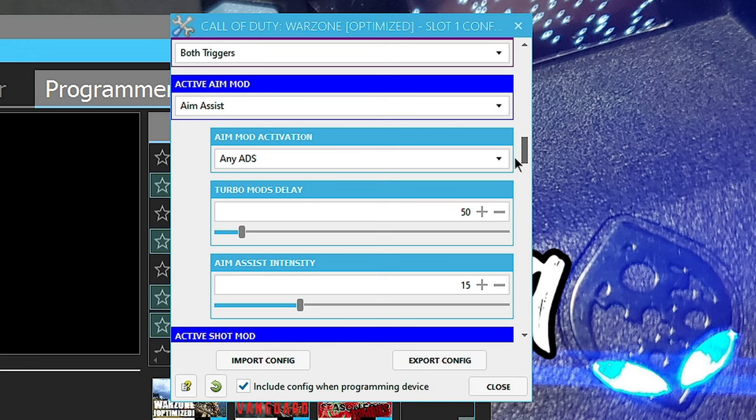I do sometimes raise it - I play at 17, I used to play at 20 - but 20 has gotten a little too strong with this game pack. So I tend to leave it at 15, sometimes 17 depending. But honestly, increasing this number is not going to make the aim assist drastically stronger. It's not going to be like an aimbot. I'm going to show you what it looks like in-game. Bringing up this number honestly isn't going to make the aim assist that much stronger - I'll be completely honest.